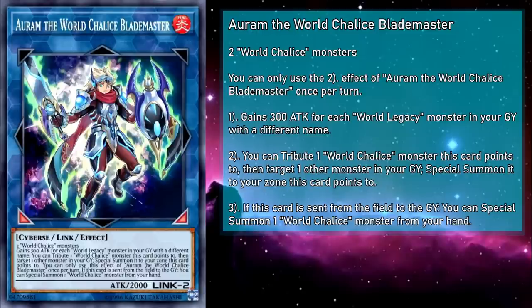The revival effect is the important part of this card. It can Monster Reborn any monster; it just needs to tribute a World Chalice monster this card points to. So anything you splash in is fair game — from extenders to utility pieces to even boss monsters. It can even get Ib back into the main monster zone, right where you need them. This is definitely a card you're gonna want to check out.